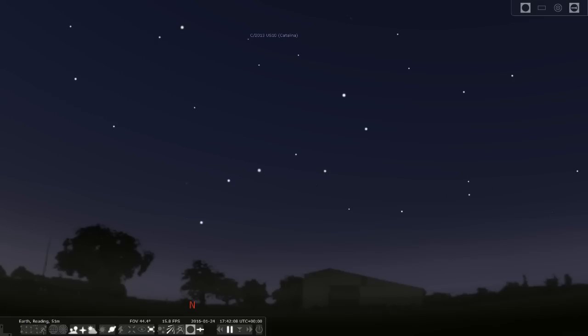I'm using an application here called Stellarium which is absolutely free and you can download it. It's a planetarium which shows you the stars, the constellations, the planets and all that kind of thing in the night sky. You can zoom in and out and move it around. But for a moment we're just going to take a look at the Plough.